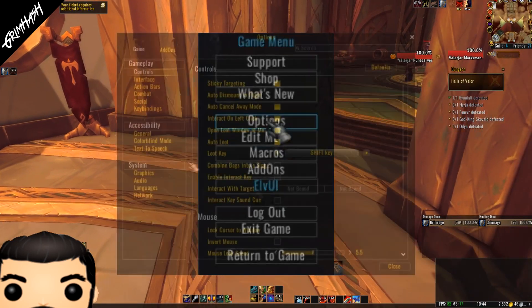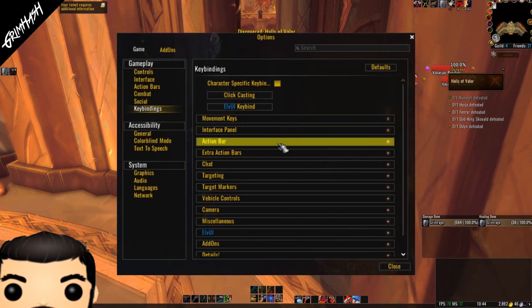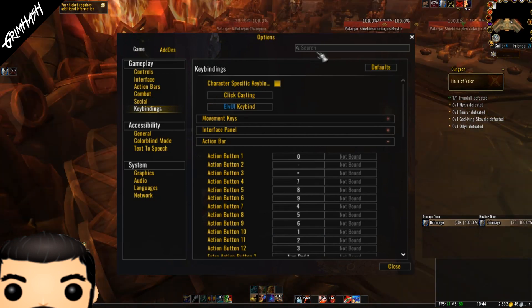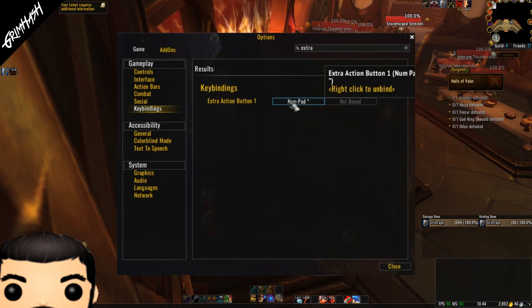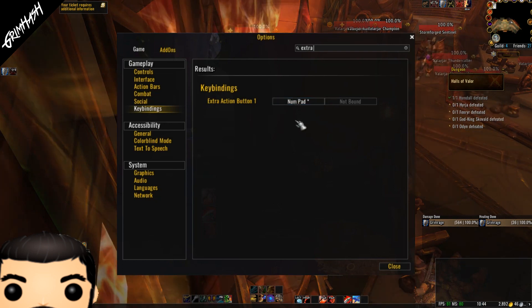It's going to come as no surprise that we're going to have to go into the Options tab, then into Keybinds, then Action Bars. If you scroll down you will see 'Extra Action Ability One', or if you're lazy like me you can just type 'extra' in the search box at the top and it will find it for you.